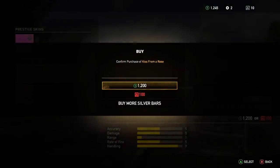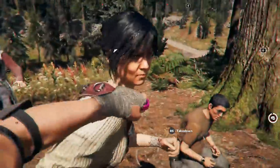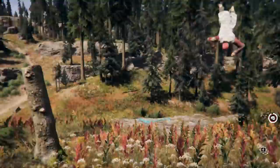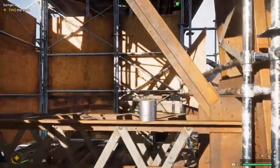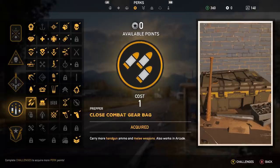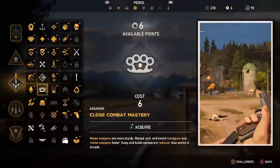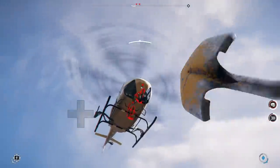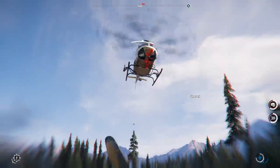Let's start off your fisticuffs career by investing in brass knuckles. They become a permanent fixture on your hands and don't take up a weapon slot, which is pretty cool. Next, hit a few pepper stashes and earn those perk points. Then consider the Close Combat Gear Bag perk that lets you carry 9 shovels or any other melee weapon, Close Combat Mastery that makes your sticks and bats more sturdy, and maybe hit the first 1 or 2 levels of health boosts, since you're going to get literally within arm's reach of just about everybody you kill.